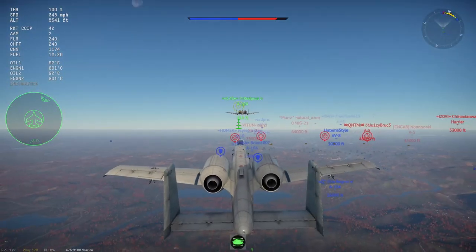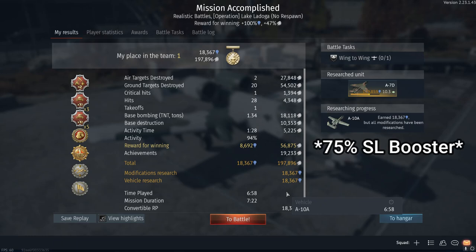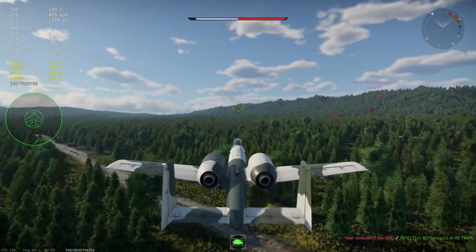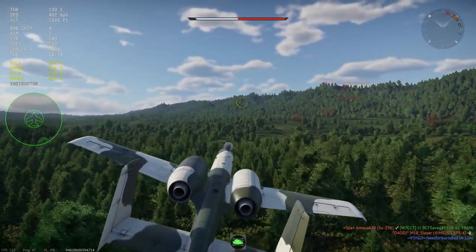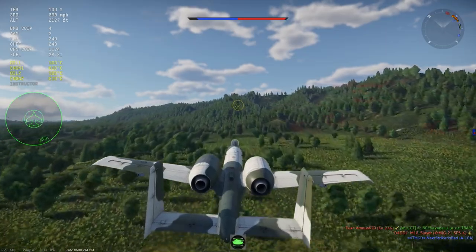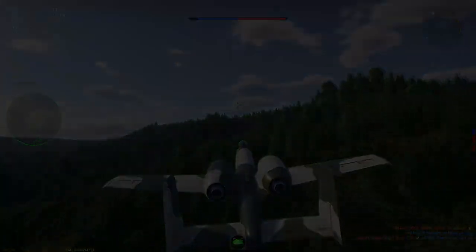Now let's go over the pros. First, this thing is an incredible SL and RP maker — it can just demolish in money and research earning, especially with boosters on. I've had plenty of games where I've made 200,000 to 300,000 SL with boosters. Another key factor for both ground and air is that it's such a stealth machine. It can stay low to the ground and be undetected, especially on those big EC maps. I've had times where I've been super low on the ground, enemy jets fly right above me, I just pop up, shoot a missile, and dive back down.